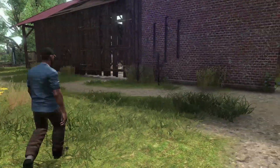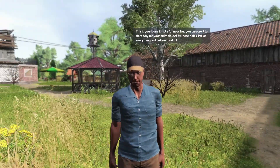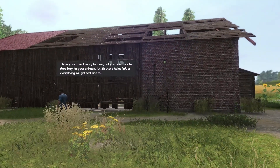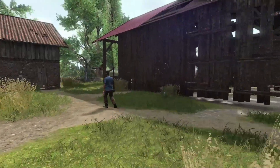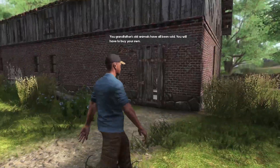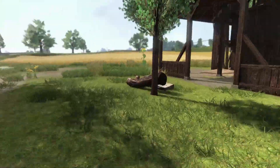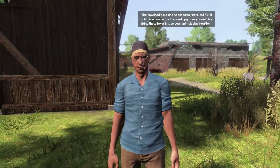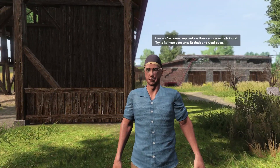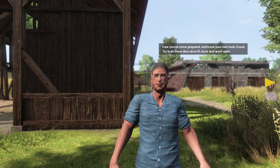This is your barn — empty for now but you can use it to store hay for your animals, just fix these holes first or everything will get wet and rot. Your grandfather's old animals have all been sold, you'll have to buy your own. The cowshed is old and needs some work but it's still solid. Try fixing those holes first, and fix these doors since they're stuck and won't open.